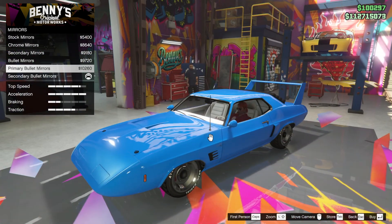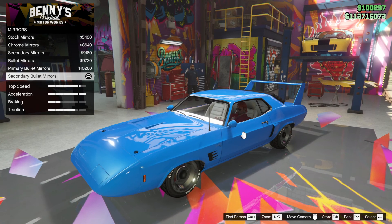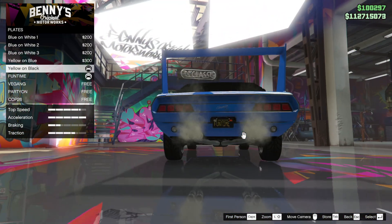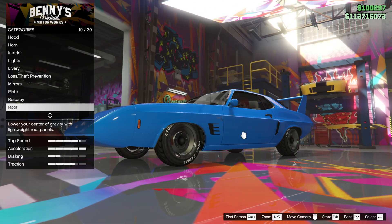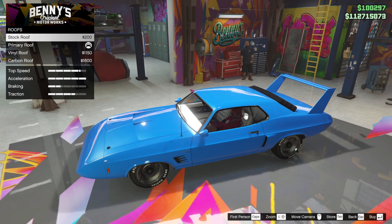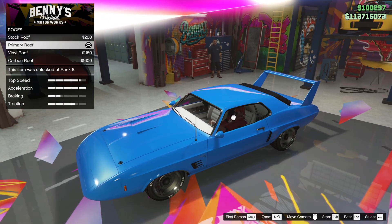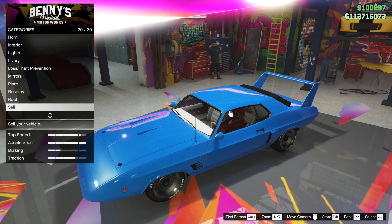Secondary bullet mirrors — these are nice bullet mirrors. The stock mirrors are like that, but I think I prefer the bullets. We're going to leave that. Plates, we don't need to do. Respray, we've done. Roof — primary roof, okay. We can do a secondary roof or a vinyl roof, but I quite like the primary. I think that's excellent.